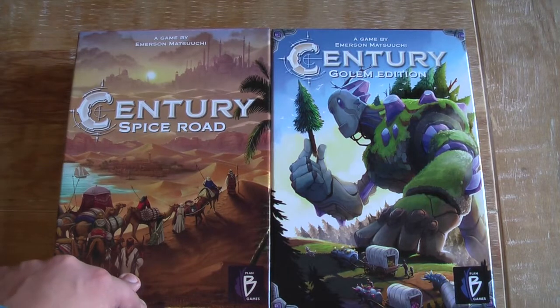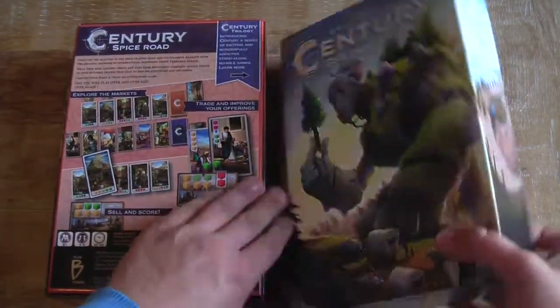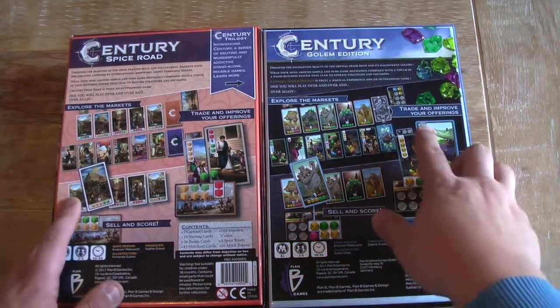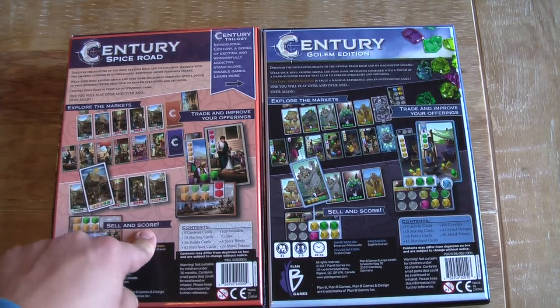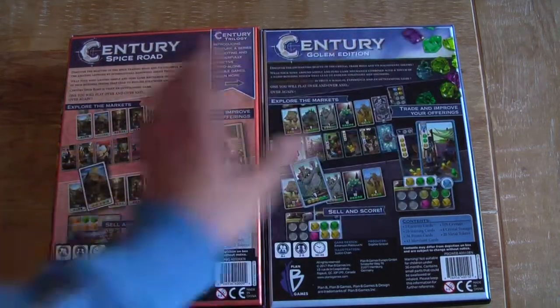It may happen yet. Theme-wise and looks-wise, I do prefer the Golem Edition. From the boxes it's all very similar, right down to the wording — 'explore the markets, trade and improve your offerings' — and the selling score. The Spice Road box does mention the trilogy, which is missing on the Golem Edition.